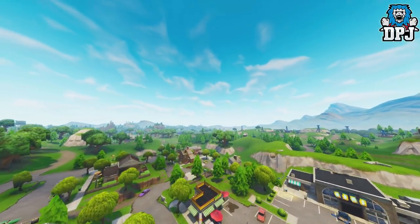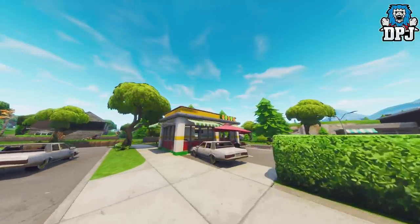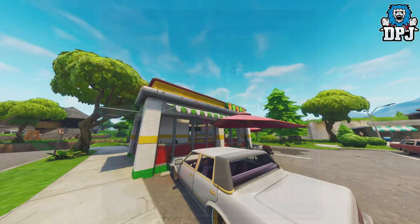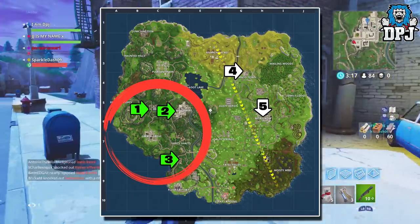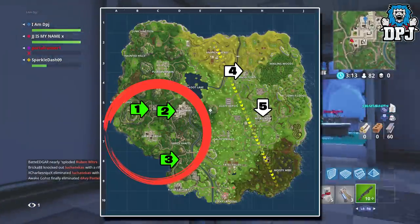Within the map I've marked them in number order. What I suggest you do is go for the three closest together to get this out of the way as quick as possible — that would be the three nearest Tilted Towers: the one just west of Tilted marked number one, the one within Tilted marked two, and the one just south near Shifty Shafts marked three.